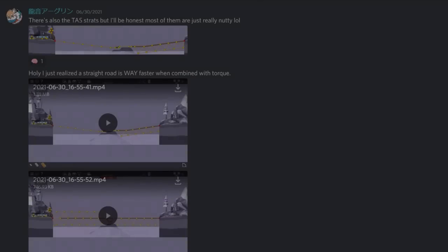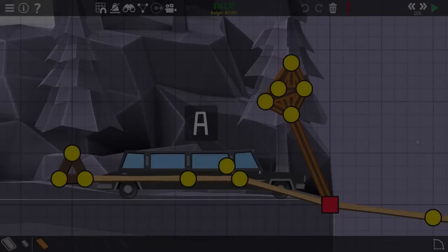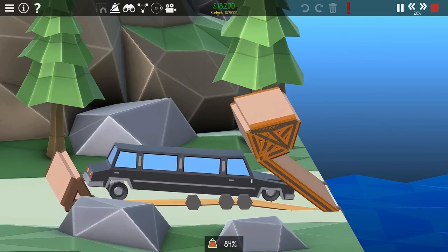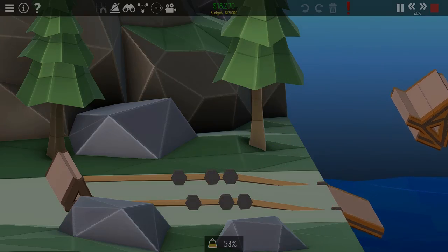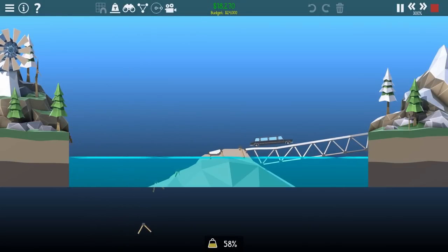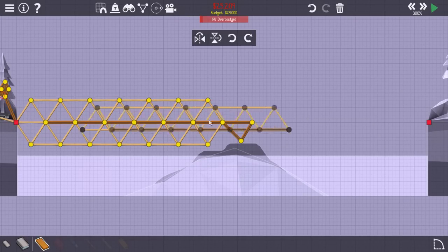It wouldn't be until the 30th of June 2021 when a strategy modification could be found. On 1-12, the existing strategy had been to perform a glitch known as a torque cannon. This glitch would push a road down on the front of the limo, sending it flying. However, the strategy at the time would make the limo land on the rock, losing almost all of its speed. Learning from 1-16, a faster route is to use a straight bridge instead, allowing the simulation to finish 2 seconds faster.